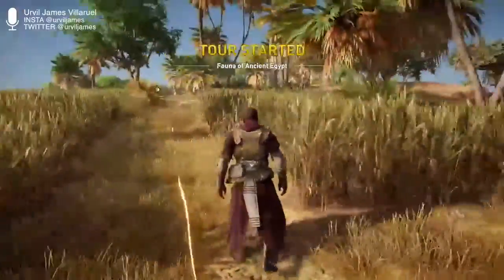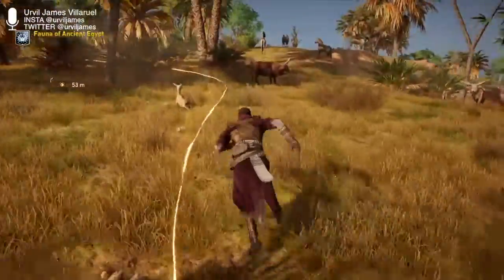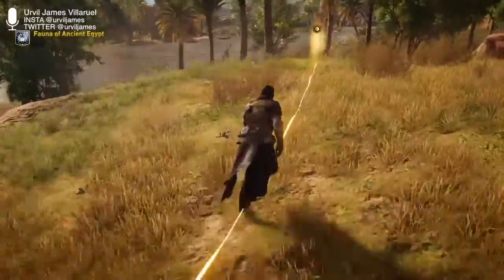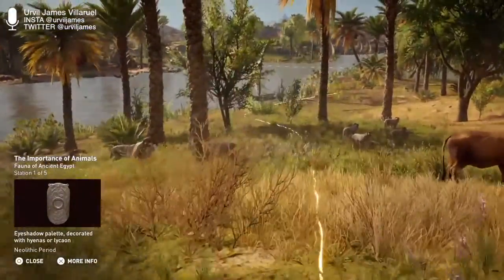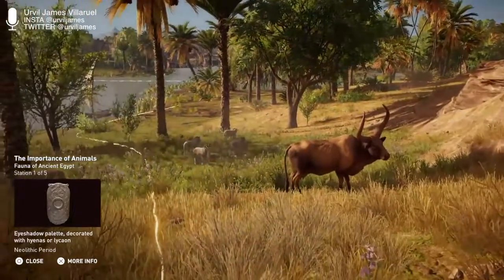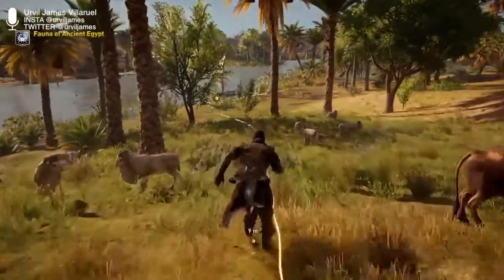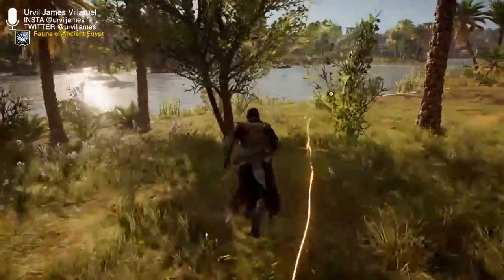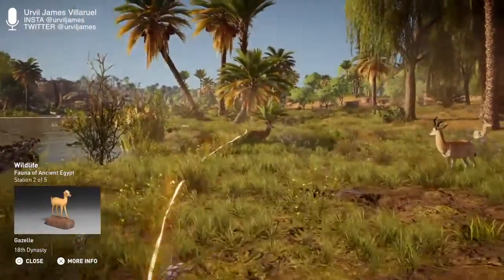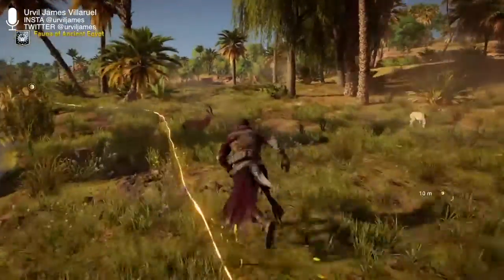Welcome to Fauna of Ancient Egypt. Both domesticated and wild animals were featured in ancient Egyptian bas-reliefs as early as the First Dynasty. While the variety of wildlife served as a reliable food source, it also influenced both culture and mythology — makes sense, you venerate things that you appreciate. Egypt's terrain allowed for a diverse range of animals, including panthers, rhinoceroses, elephants, and many variations of antelopes.